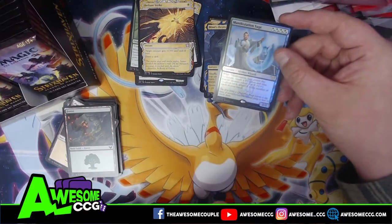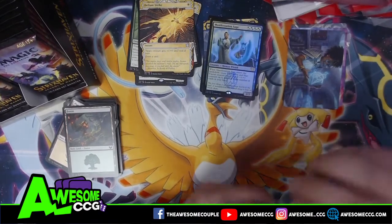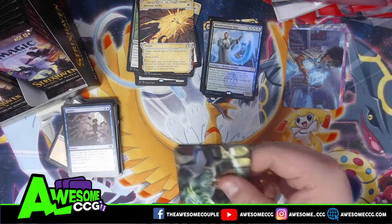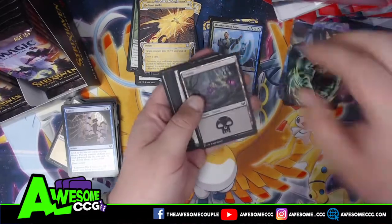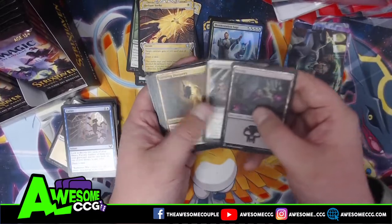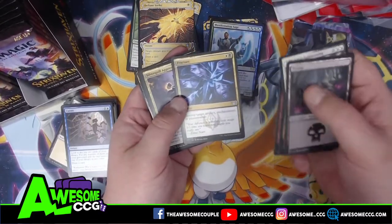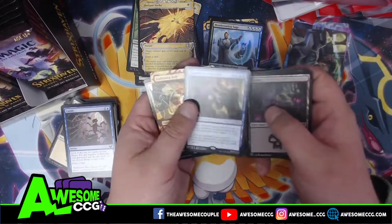That's the first spell that wasn't a rare — the special spells in this set seem to be rares and mythics. Manifestation Sage — that'll be fun for Simic decks. That's the same girl again — she looks a lot meaner there. This is one of the Silver Quill school cards. Fracture — destroy target creature, artifact, enchantment, or planeswalker. That's a good card. Tempted by the Oriq — that's an interesting rare.